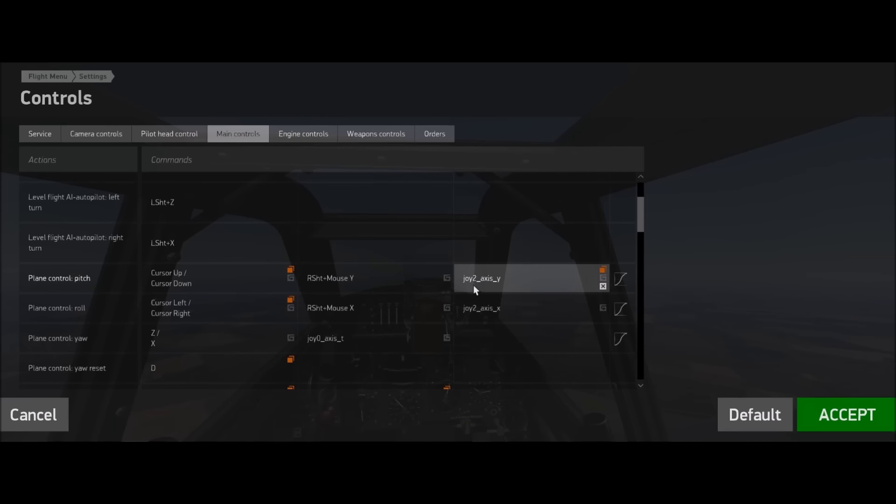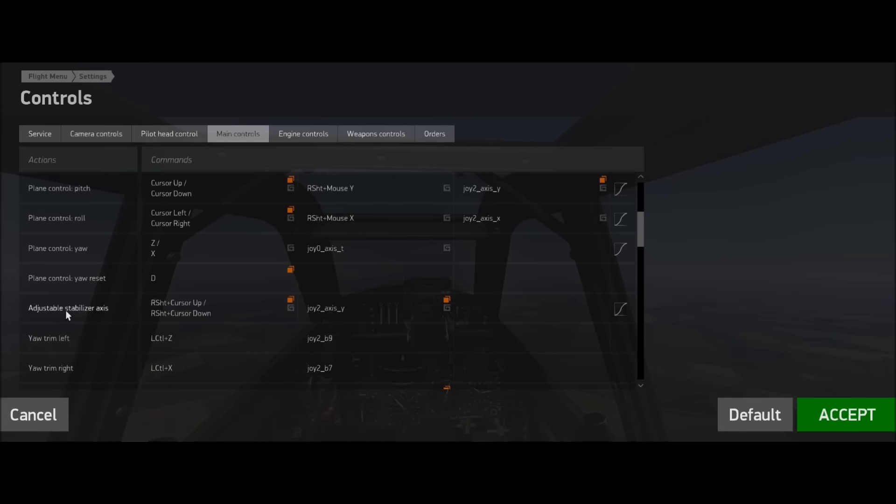What you need to do is, whatever your joystick pitch is — that's your elevator, your up and down, your pitch — bind that. You're just binding the adjustable stabilizer to the same thing.